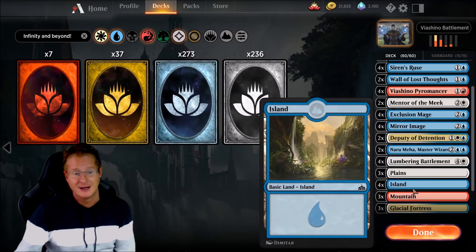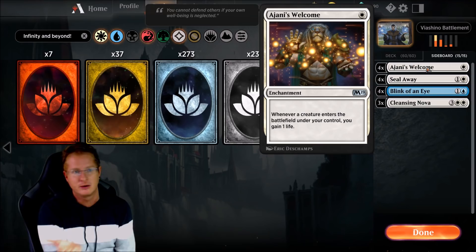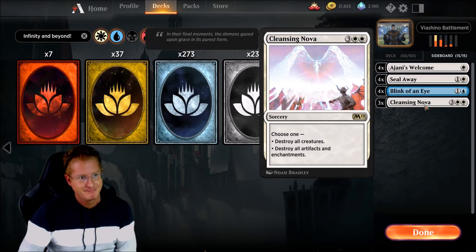For the mana base, we run 3 plains, 4 islands, 3 mountains, 3 Glacial Fortresses, 3 Hallowed Fountains, 3 Sulfur Falls, and 3 Clifftop Retreats. In the sideboard we have 4 Ajani's Welcome — if you have one out and go infinite, you gain infinite life. We also have 4 Seal Away, 4 Blink of an Eye for more bounce, and 3 Cleansing Nova to annihilate our opponent's board — and ours too, including enchantments and artifacts.